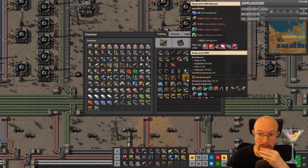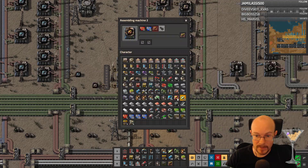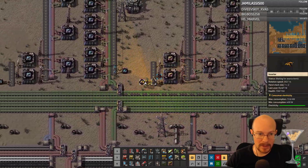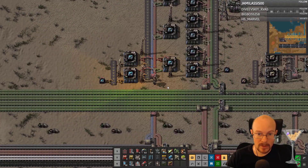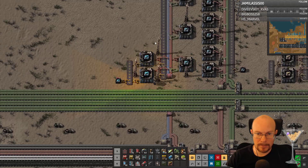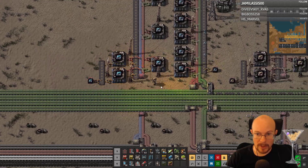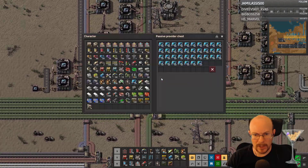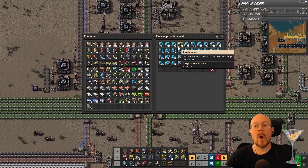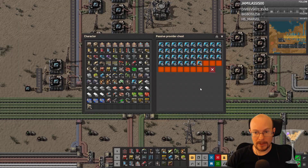Okay, so I need — oh, these are not even the right modules. What the hell am I even doing right now? It's the speed ones that I need. I want to... wow, they're not making any right now. Oh, I'm grabbing the ones I don't need any more of.